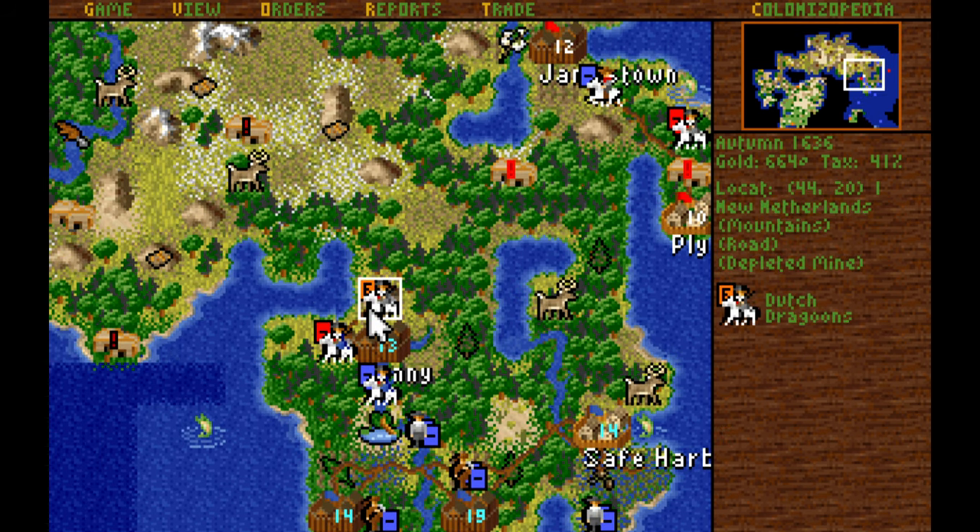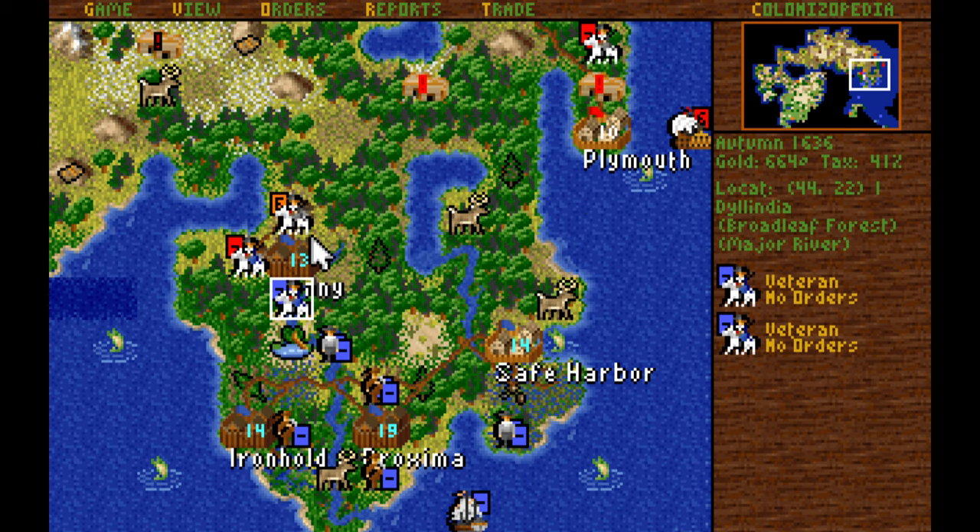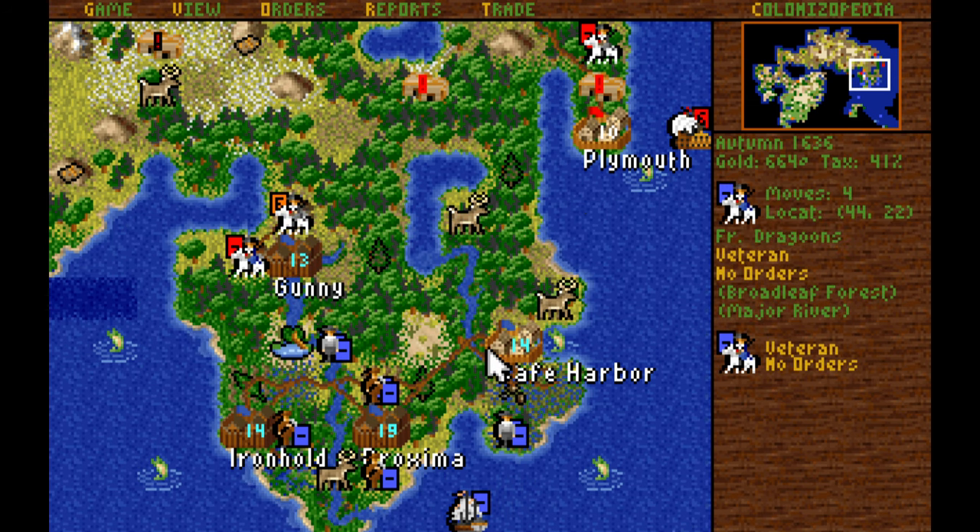This Dragoon is heavily dug in on the mountain side — plus 50% bonus from defensive terrain, plus 150% from the mountain. I'm just going to let him stand there; it's not worth taking the fight to them. I already have the tiles roaded, so there's no more improvement I can do. I'll just roll around them, and if they ever move, then I'll capture them and let them see the light of the French way.